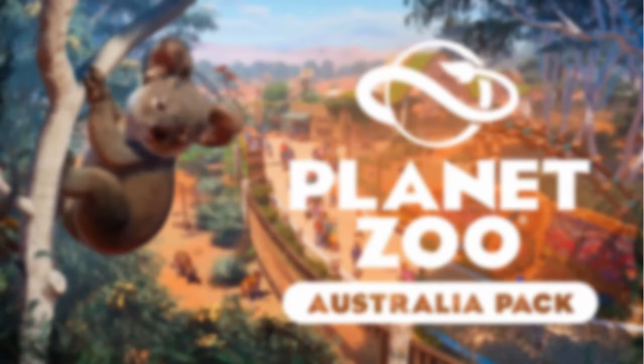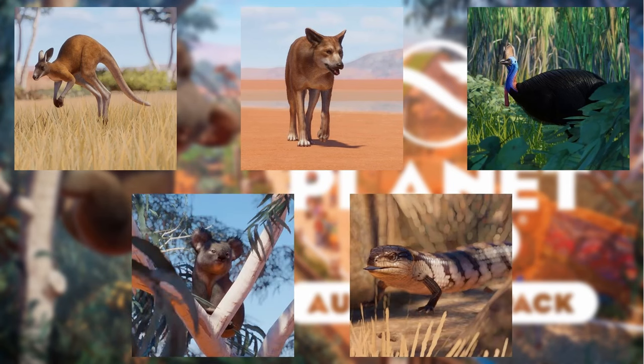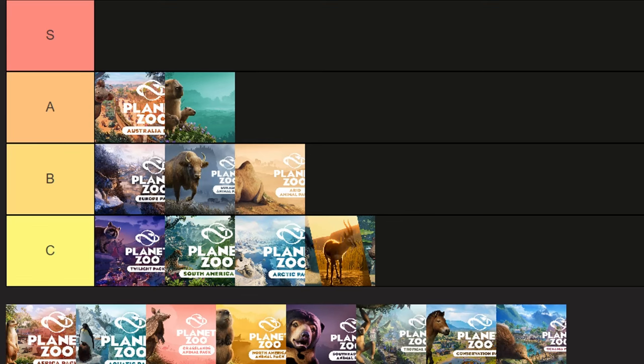Now we have the Australia Pack, one of my personal favorites as it represents my home country. The animals are the Red Kangaroo, Dingo, Southern Cassowary, Koala, and Eastern Blue-Tongue Lizard. All great animals that fit the pack very well. However, I think the Tasmanian Devil would have been a great choice over the Dingo, and an Emu might have fit the rustic desert/grassland theme better than the Cassowary. But we got them eventually. I like the cultural elements blended into the scenery. It earns an A spot.